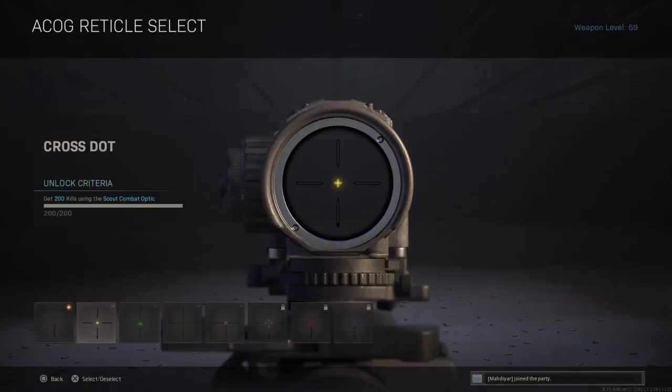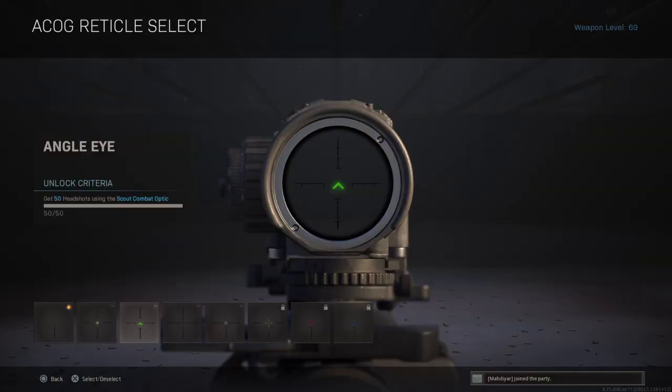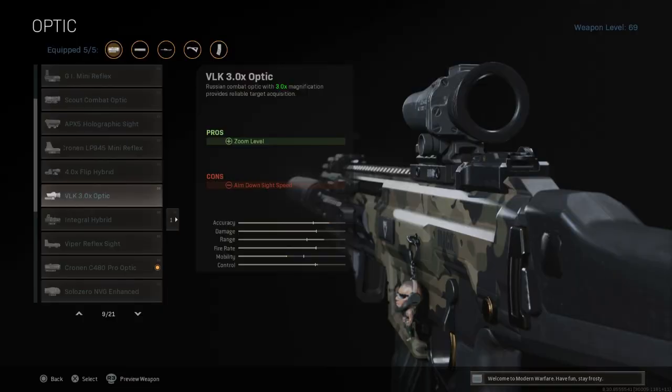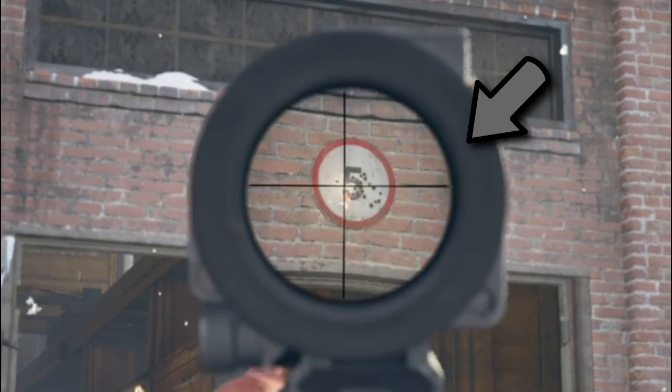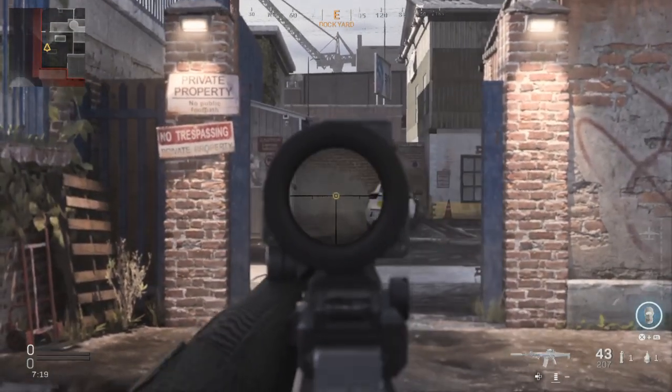For the ACOGs: to access the Cross Dot reticle you need to get 200 kills using the Scout Combat Optic. For the Angle Eye, just get 50 headshots using the same optic. For the T-Pose reticle you need to get 200 kills using the VLK 3.0x optic — you might think it's very accurate but it will block your line of sight.